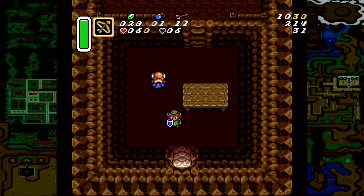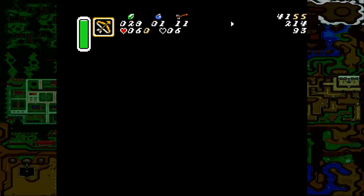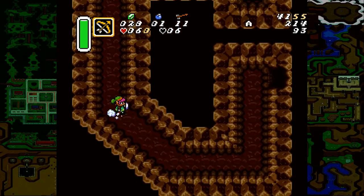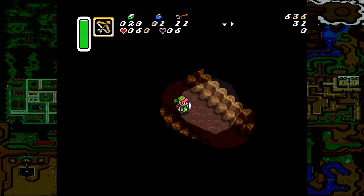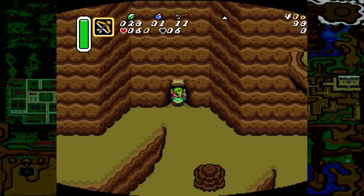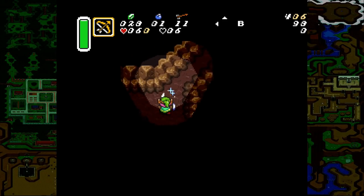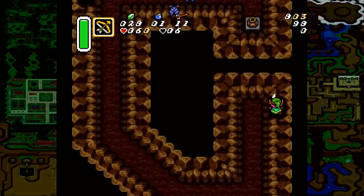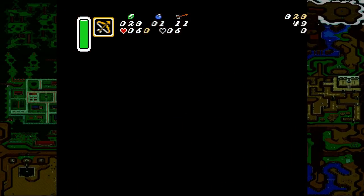Now let's talk about connectors that people might not be aware of — locations with caves that have more than one entrance. The first is the Old Man Cave. There's actually a cave back here that leads to another exit. In the vanilla game, it's a slightly safer but slow way to traverse Death Mountain. In entrance, this is a very valuable connector. Also, this is a very easy dark room to navigate — once you hit the light area, it's simple. So that's a really good connector to be aware of.